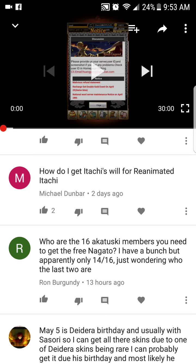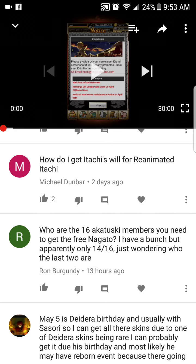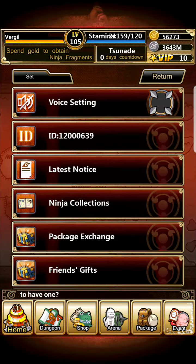Question about which six Akatsuki members you need to get the free Nagato — someone says they have 14 to 16 but wonders who the last two are. So all six Paths of Pain are needed.